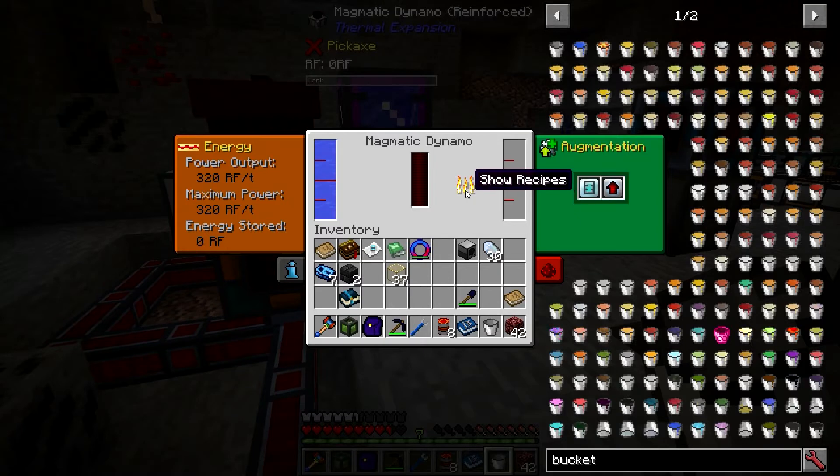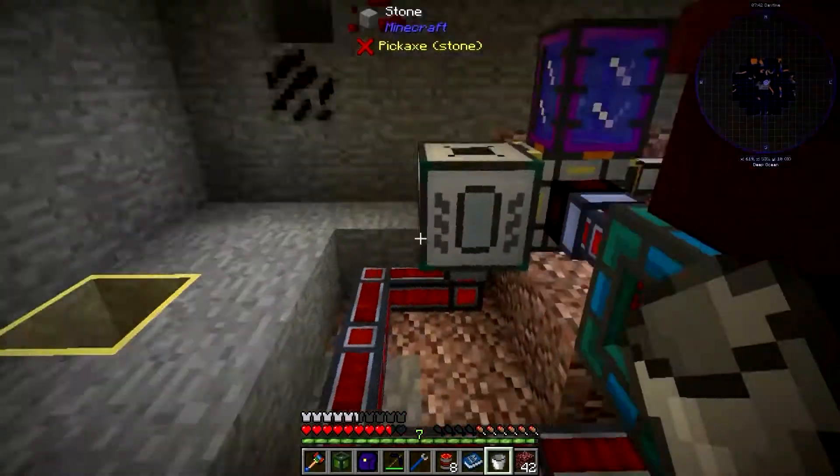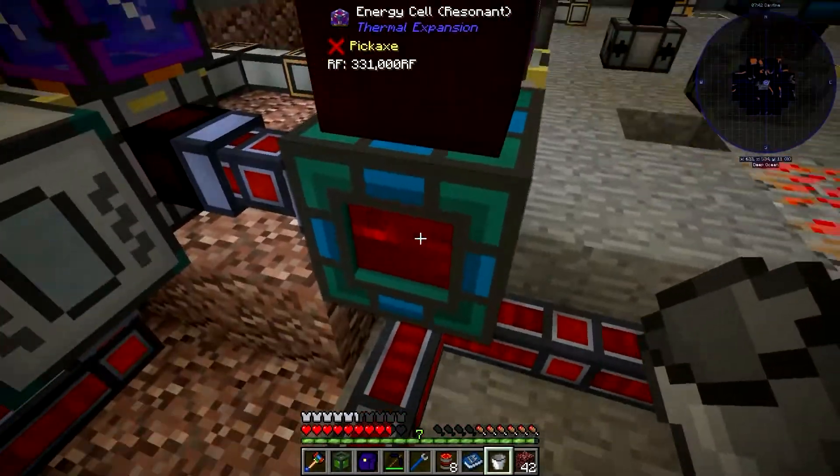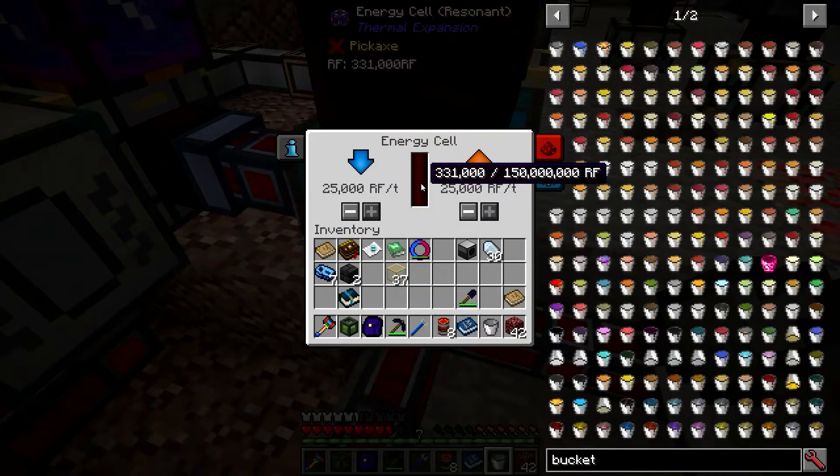Even with the specialization in here, that went through the lava pretty quickly. This one over here is done too — it's empty — and right here we have 331 RF stored.